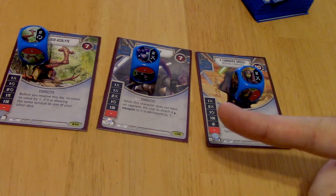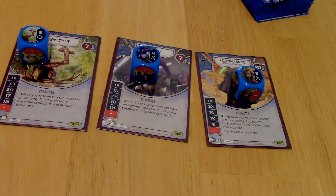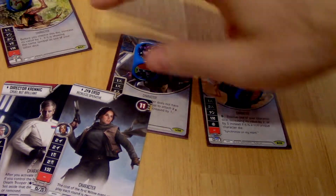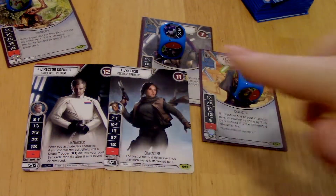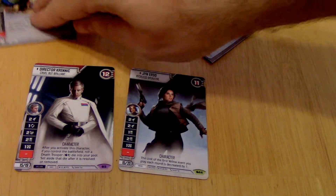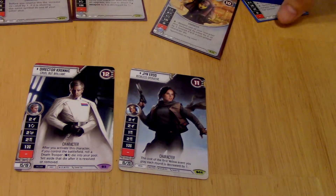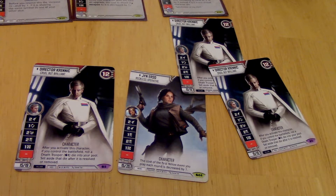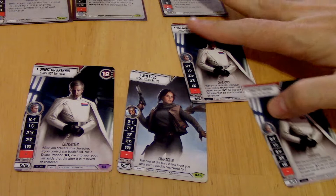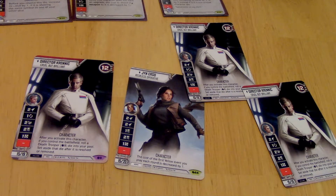If you haven't already, there's still a chance to enter and win the giveaway we have going on right now. We've got Jyn Erso and Director Krennic for first place. All you have to do to enter is be a subscriber and leave a comment on this or any of my Destiny videos. I'll be announcing the winner next week, and two runner-ups will also each get Director Krennic. So three people are going to win something — maybe you'll be one of them. Like this video, subscribe, and leave a comment. Let me know what you think, guys. Thank you so much and have a wonderful day.